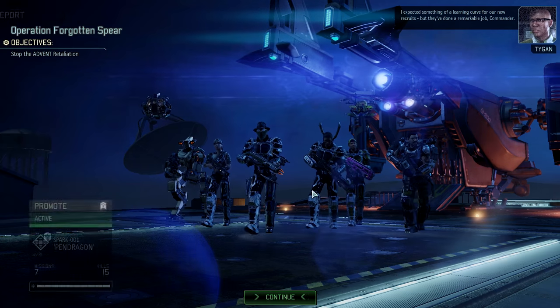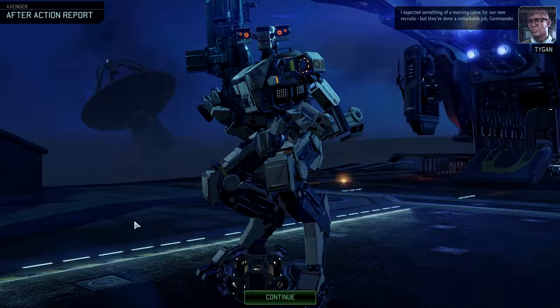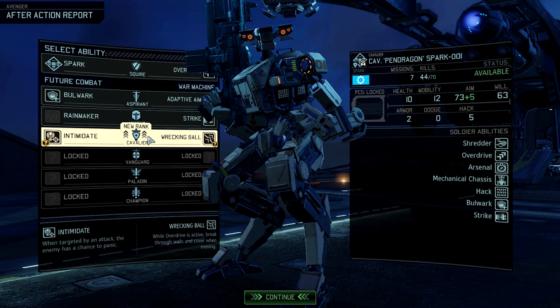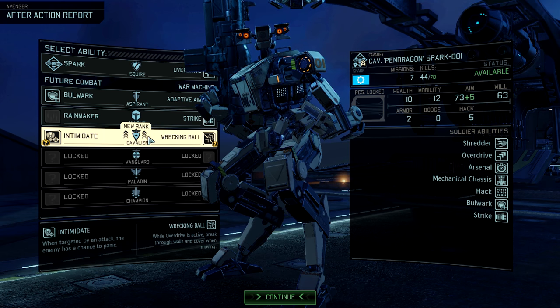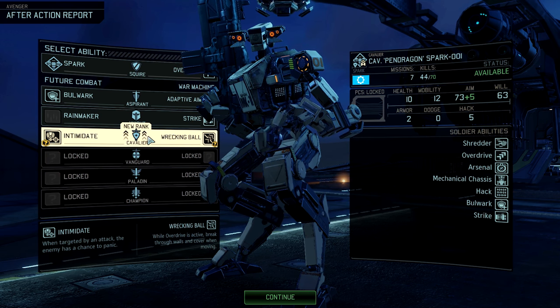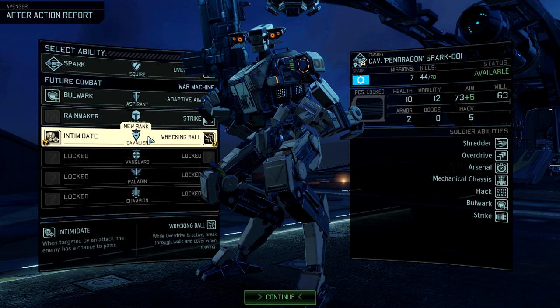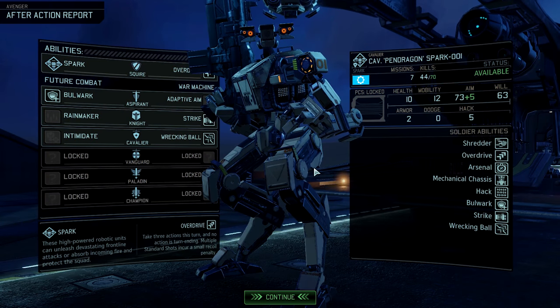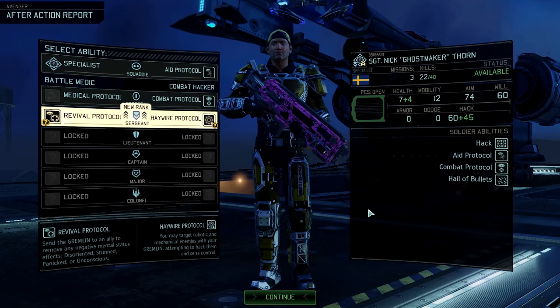Let's check the promotions — only two, but pretty good ones. Intimidate: when targeted by an attack, the enemy has a chance to panic. And Wrecking Ball: while Overdrive is active, break through walls and cover when moving. That's really nice, I like that a lot — let's go for that one. And Nick gets Highway Protocol.